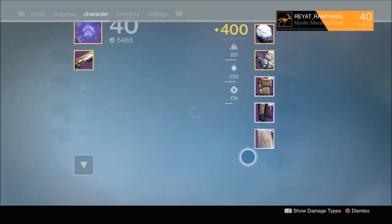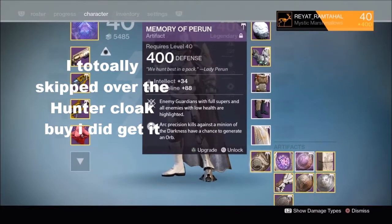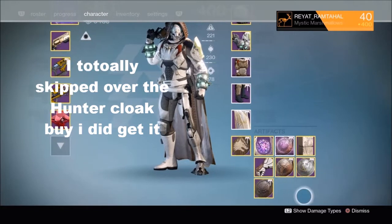I'm just going to reactivate that and get my Vex Leg back. I did get two artifacts which I infused into my Foul Winter and memory of Puran.